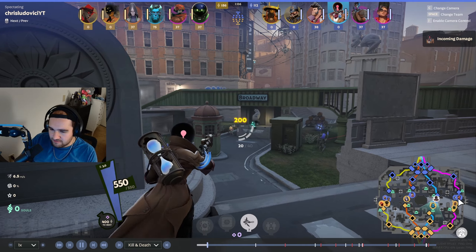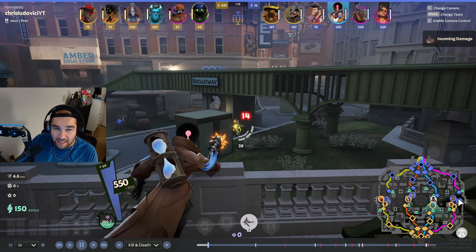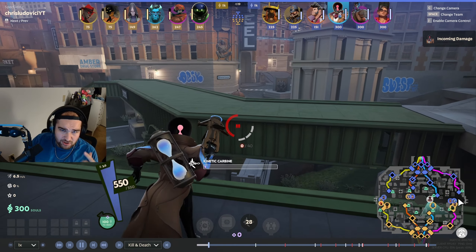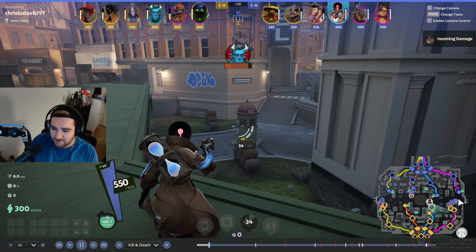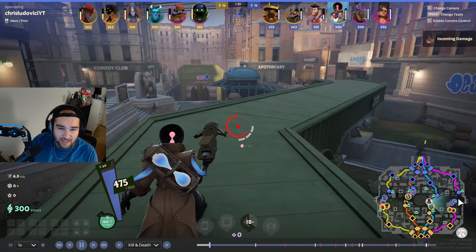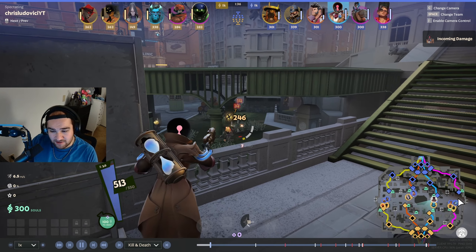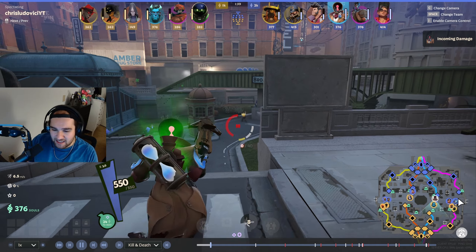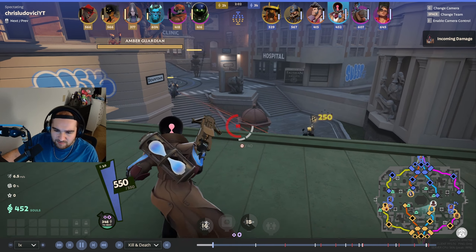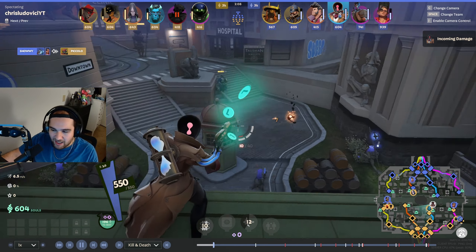Off the rip here, I'm just staying in lane and shooting those orbs the best I can. The way to win early game is shooting those orbs and getting the most souls possible. I'm going against Abrams here, so I have a range advantage. I want to stay away from him most of the game because he's going to try to rush me down mid-game. I'm shooting that minion with the health pack on his back right here.